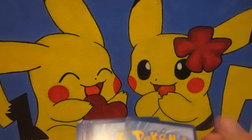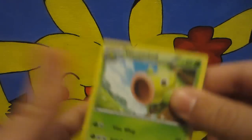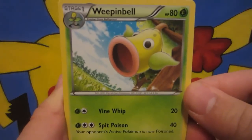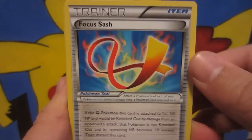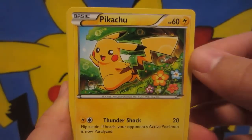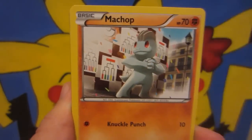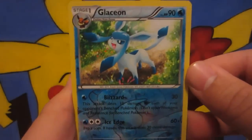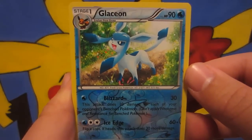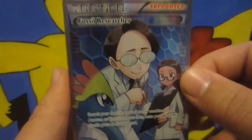Final pack, do not fail me. So we got three to the front — let's see what we can get. We got Weepinbell, Mountain Ring, Focus Sash, Pikachu, Magmar, Gothita, Makuhita, Machop, a Reverse Glaceon which is a rare — sweet, so that's one point. And our other rare is — nice! — a Fossil Researcher Full Art. Oh my god.